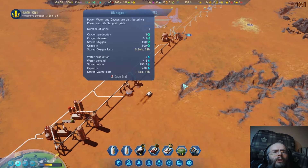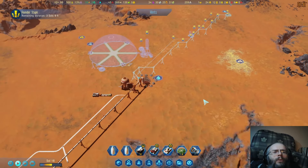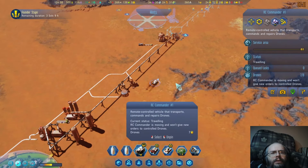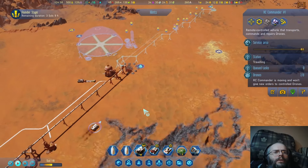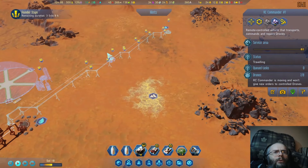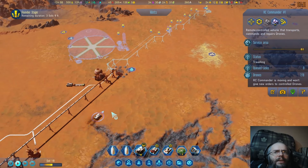We are still not doing great on water, but we did find water here. We just need to get this guy going, so I'm dragging the commander up here. We have a drone hub as well that'll help build all this stuff once this is in place.